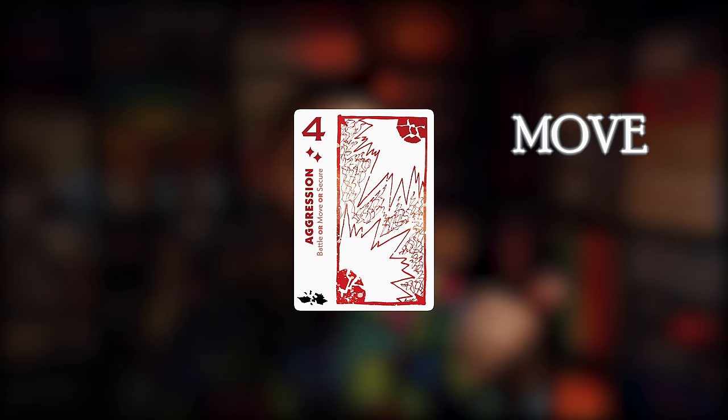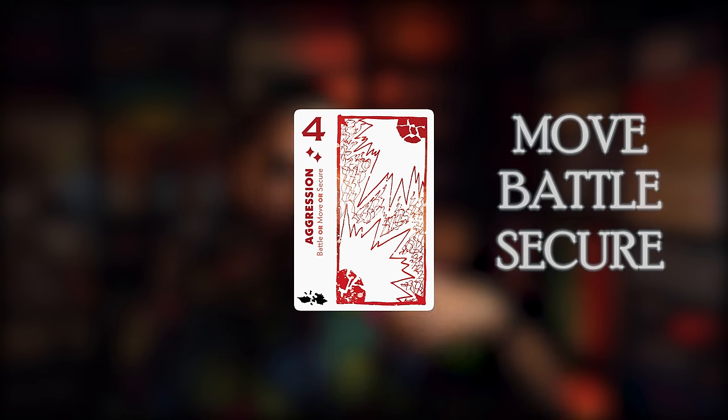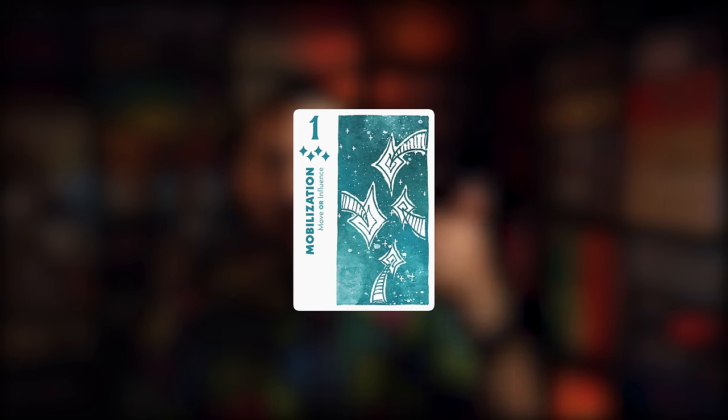Raid dice can only be used when your opponent has a building in a system, but it can really swing ambitions your way by taking resources from an opponent and putting them in your supply. Cards only have a couple of actions available — an aggression card lets players move, battle, and secure cards, while a mobilization card allows movement and influence. This is what the lead card determines about how the round plays out — it gives access or easier access to certain types of actions.